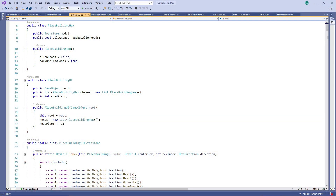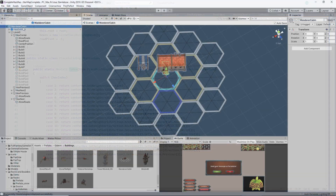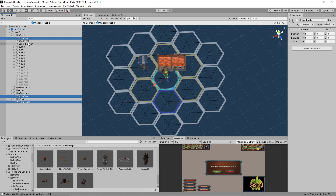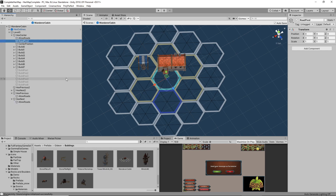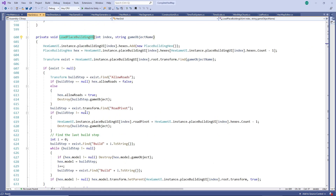What we need to do now is add the road network information to this, and include all of it into one optimization method to find out which directions are plausible, and which of these directions lead to the least amount of work — not only for constructing the building, but also the required roads to connect it to the rest of the network. We include the road information within the model itself, indicating which hexes allow roads, and which hex is the pivot point for that building's road. When creating the UI element to place buildings, we save this information in the background.